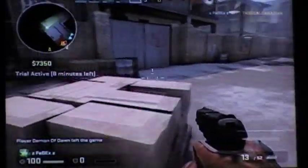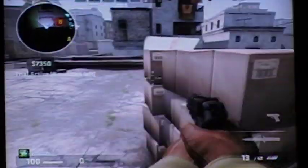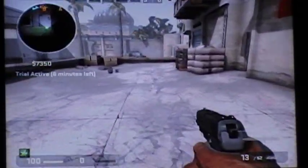The trial version is exactly like the regular version that costs $15. The only difference is your stats don't save and you can't get achievements. So that's really not that big of a deal — you're only going to get 15 achievements from this game anyway.